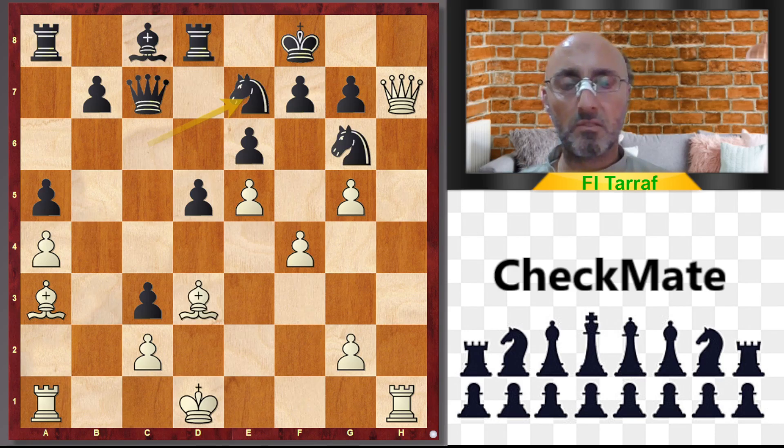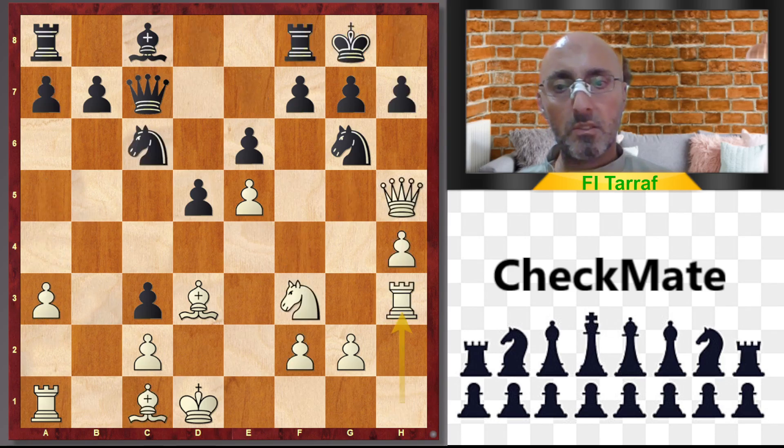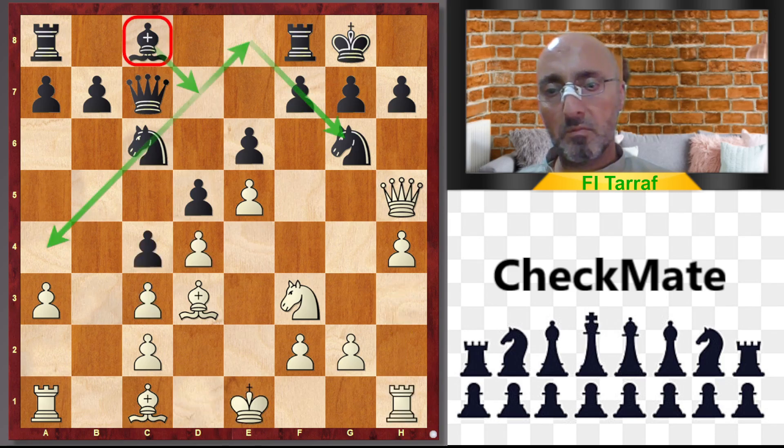Nc7 is a bad move because of Qh8, and white wins the game. So Rh3 is unclear.